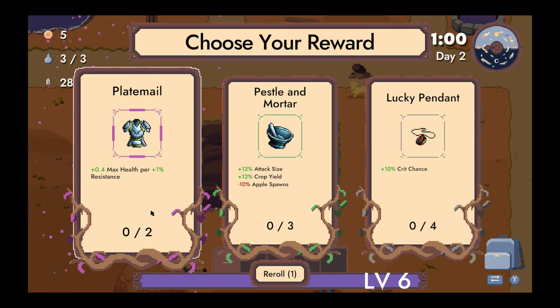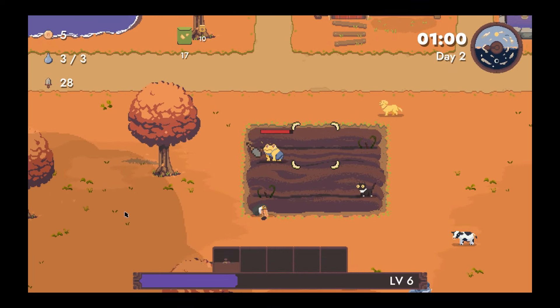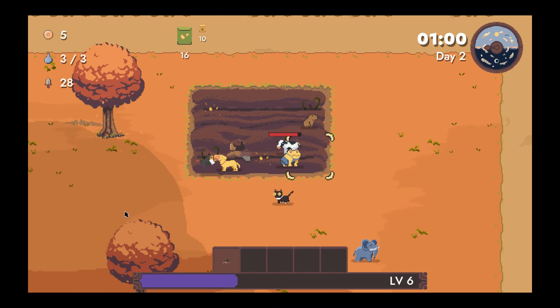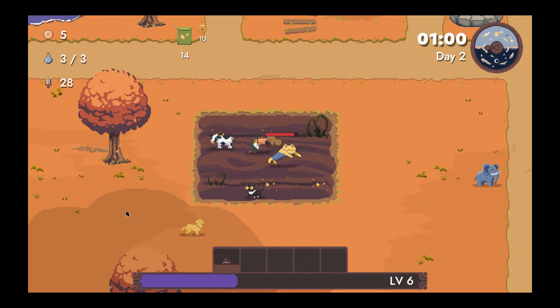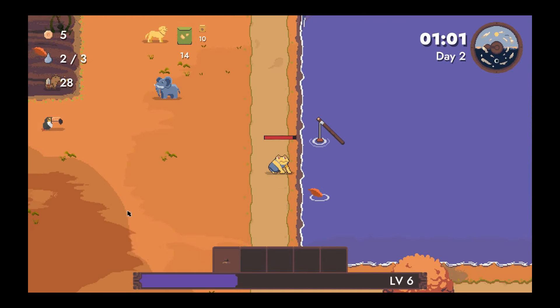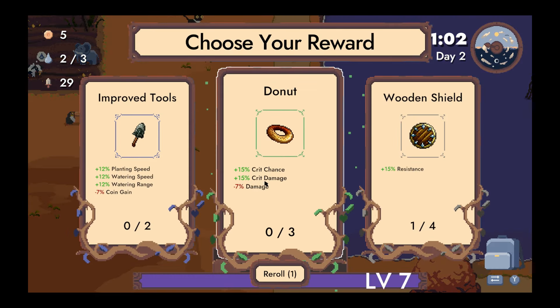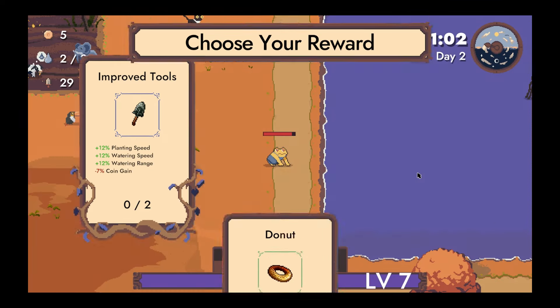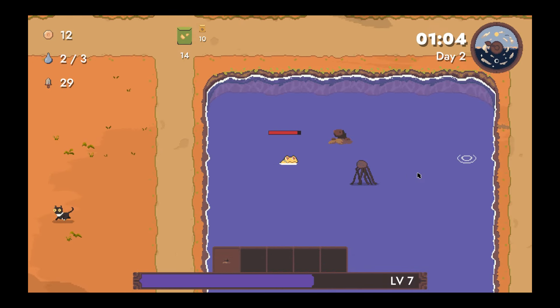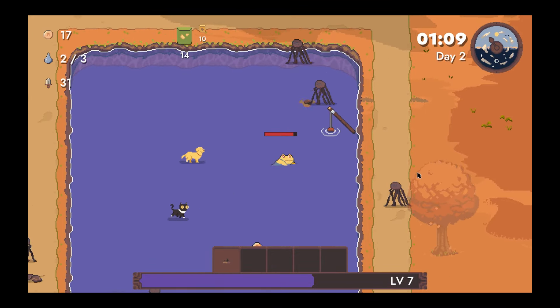Max health per resistance — we've got a bunch of resistance, so I think this is totally fine. Tempting as well. A bunch of stuff planted, let's go fishing. Let's just take more resistance. I feel like that's the bad way to play and I'm totally fine with that.